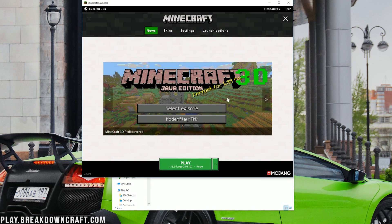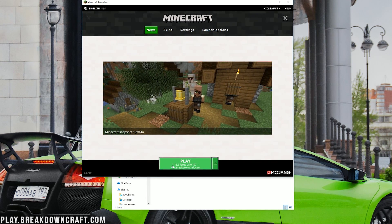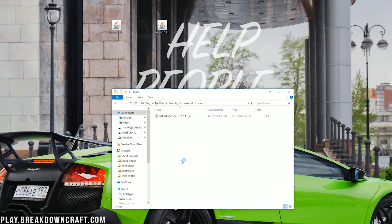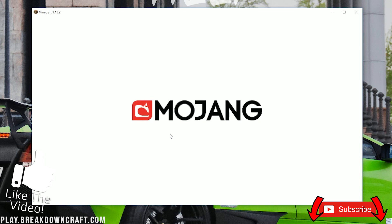Come back to the News tab, click the green arrow next to the Play button, find your new profile, click on it, and confirm it says 1.13.2-Forge underneath the Play button. If it does, go ahead and click the green Play button. This will open up Minecraft 1.13.2 with Better Title Screen installed.